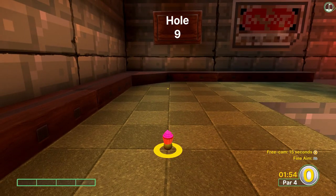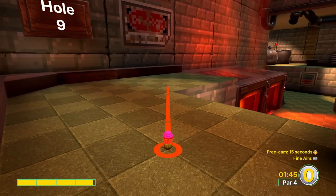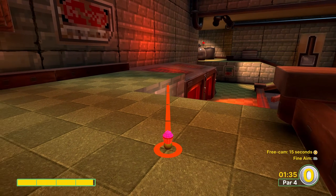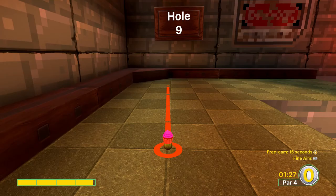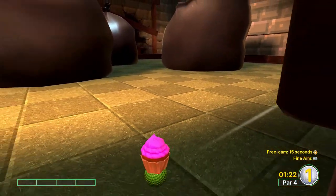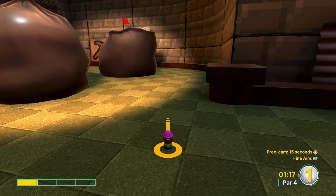For hole number nine, we're going to go just a little bit under full power, aiming at this corner block. You want to make sure that you go when the furnaces are letting up air so that you'll fly across. Depending on your timing, you can either make it around the corner and right to the hole for an easy two, or you'll hit off the wall and bounce back and need a third shot. Either way it's a very easy two or three putt.